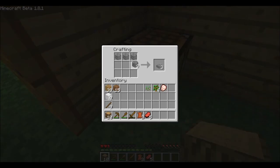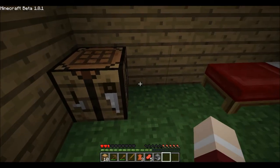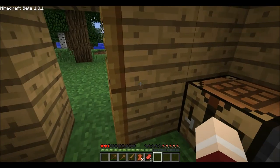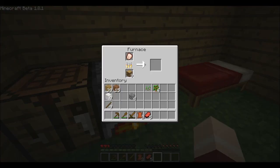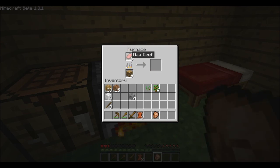Let's make this drop cobblestone all around in a ring. We got a furnace — plunk the furnace right next to the bed, it keeps it warm. Put the wood in there, then the chicken first. Now you just play the waiting game until the arrow fills up, and we've got some cooked chicken.